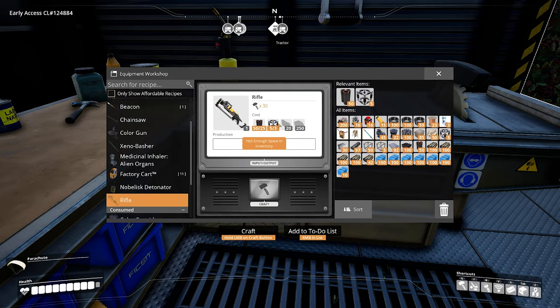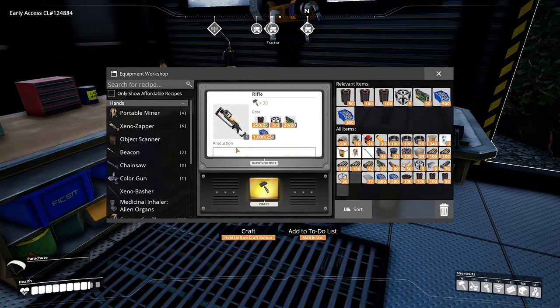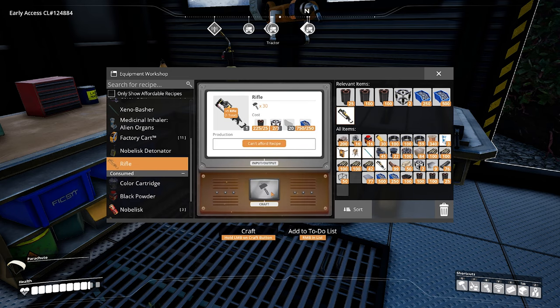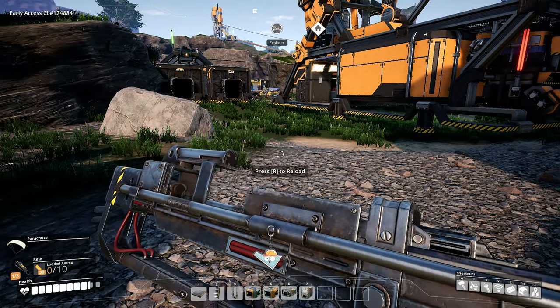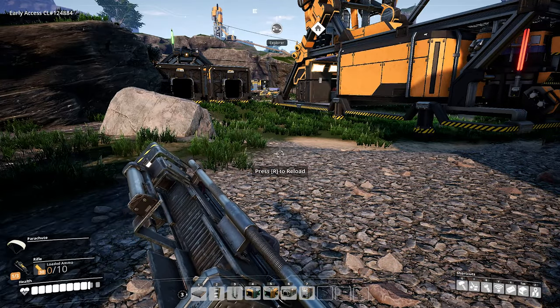So we're going to need some... oh, this is actually pretty cheap. Armed with all the resources I need, let's take a look at the rifle and do this. 30 ticks — this is by far the most complicated thing I've had to produce in the equipment workshop. And here it is. Let's pull it out. The gun looks very industrial, kind of like a tool. I like these animations to pull them out.